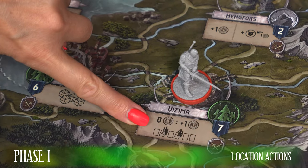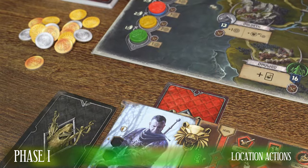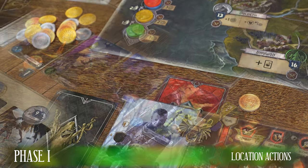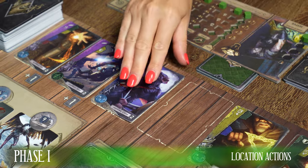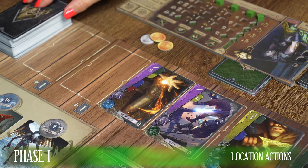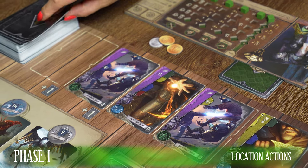In a location with the wealth symbol, you can get gold if you do not have gold tokens in your resources. Also, you may trash one or two action cards from the six available on the pool on the game board. After doing so, the available action cards are moved to the right and the pool is replenished from the common action card deck.